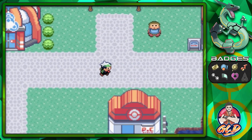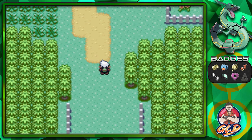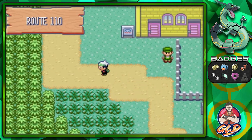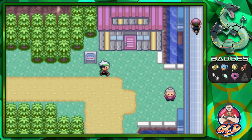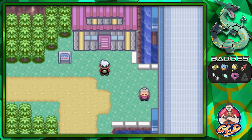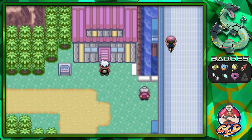In this episode we're gonna be going into the Trick House. We actually have quite a few badges, and it looks like we are now enabled to play a few more times. The only thing missing is the Rain Badge and the Champion victory, so I'm assuming we're enabled to play up to puzzle number six.